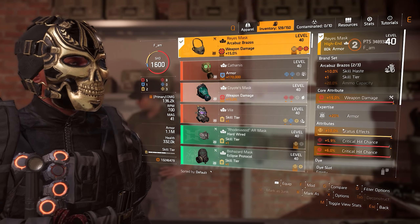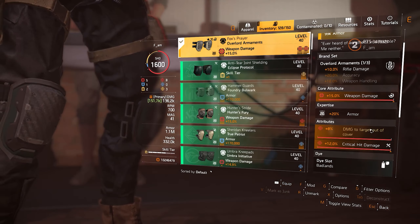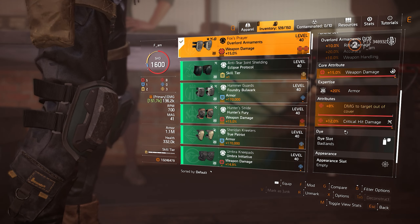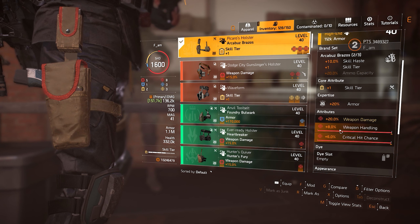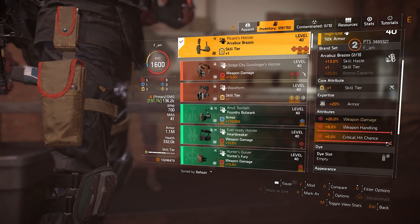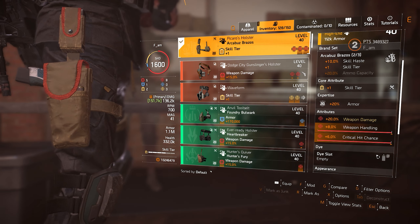But we're not done yet. Pieces like Contractor's Gloves or Fox Prayers come with great bonuses like damage to armor and damage to targets out of cover, but these bonuses take out one of the attribute spots. Picaros Holster, however, has three attributes instead of two like every other brand set holster in the entire game. So overall, not only do you get four core attributes from two pieces, you also get an extra attribute slot.